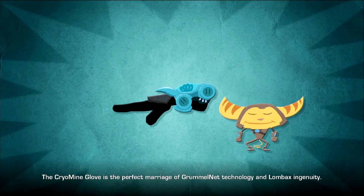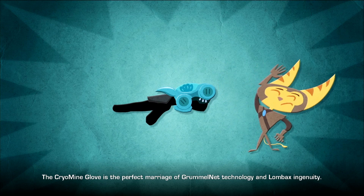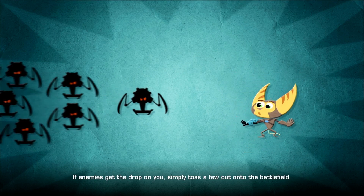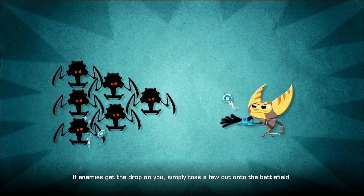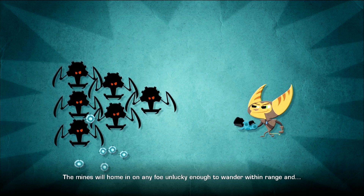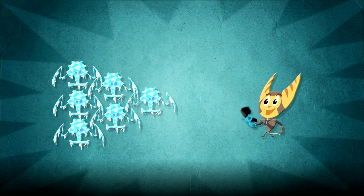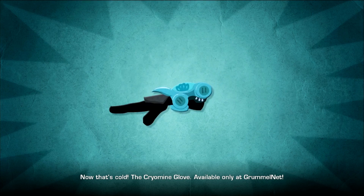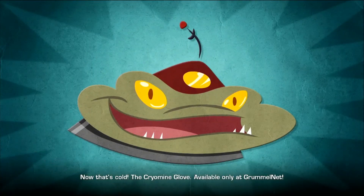The Cryo-Mine Glove is the perfect marriage of Grummelnet technology and Lombax ingenuity. If enemies get the drop on you, simply toss a few out onto the battlefield. The mines will home in on any foe unlucky enough to wander within range. The Cryo-Mine Glove — available only at Grummelnet.